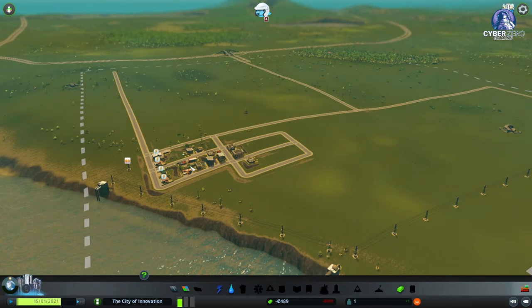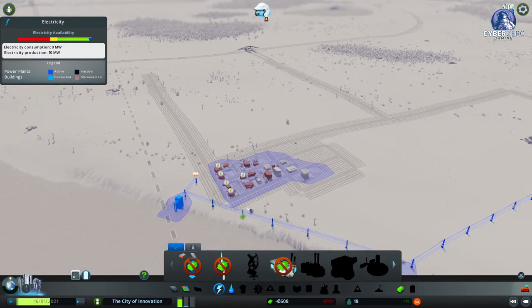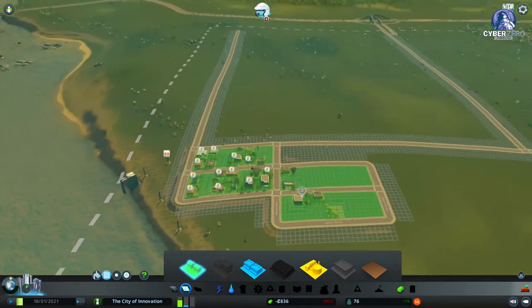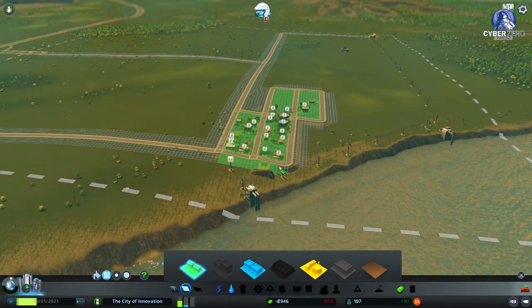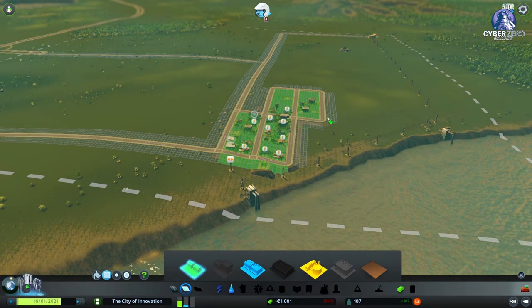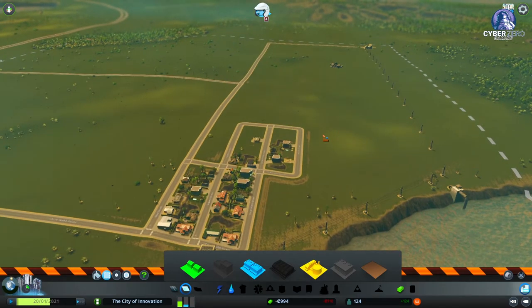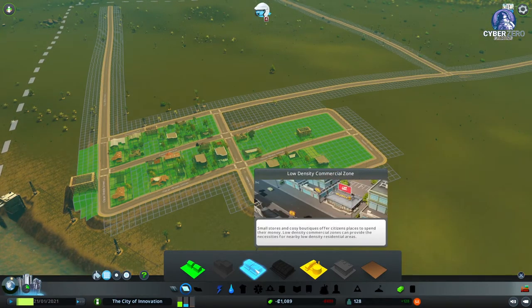Interesting — we should have an abundance of power. Wait, is it because this section isn't connected? I can fix that with a quick move. What I'm doing is adding residential that's closer to the power so it will actually touch the grid, and then we can get rid of some of the other road segments. There we go — now there's a demand for commercial zoning.